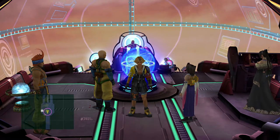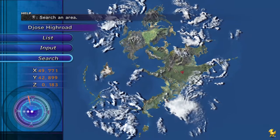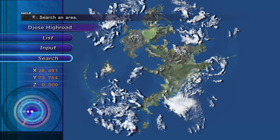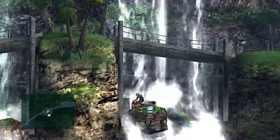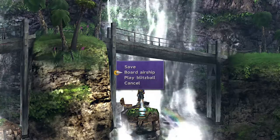The next location is Besaid Falls — go back to search. The coordinates are X29 and Y73, right in this location area. There we go, right at the bottom of the cloud there. Go to the list, Besaid Falls — here we go. You get teleported right next to a chest and you get the Dragoon Lance, which is for Kimahri.